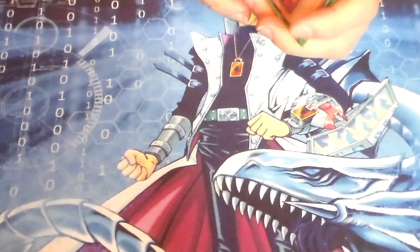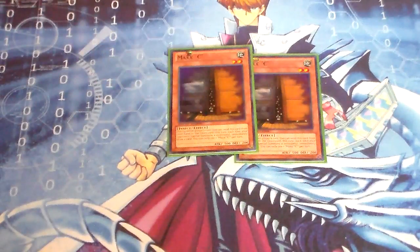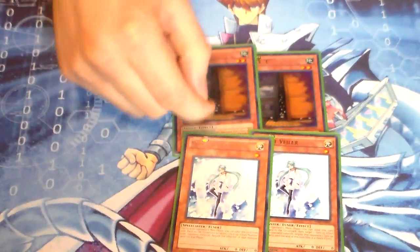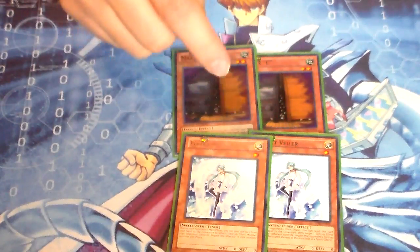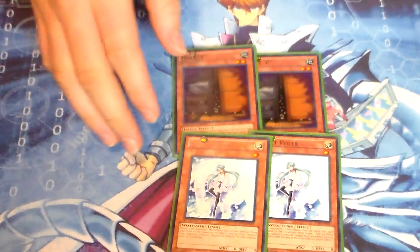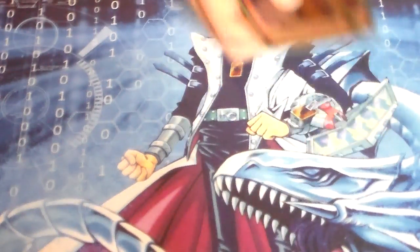All the artwork on these new Monarchs looks amazing. For hand traps, I like running two Maxx C and two Effect Veiler. Some people may like running three Maxx C and dropping Effect Veiler. My philosophy is I like running both, because if you activate Maxx C, you have something to draw into to stop their play. That's the reason I like running two Effect Veiler. It can stop things and get around things, and Maxx C gives the deck some draw power.